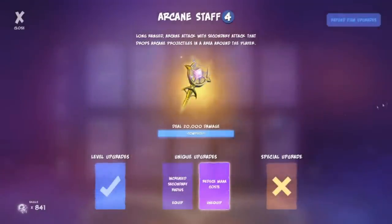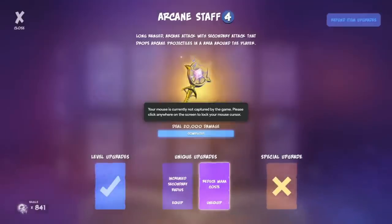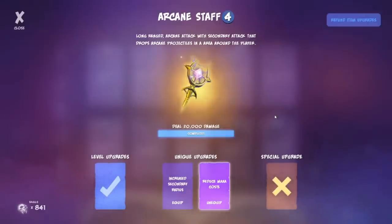The first weapon on our list is the Arcane Staff. It does arcane damage. The Scepter of Domination is also supposed to do arcane damage, but I was having trouble getting it to apply the arcane debuff the same way the Arcane Staff does — where elemental sources do bonus damage to enemies affected by the arcane debuff. Both say they're arcane attacks, so the Arcane Staff is technically the second arcane damage weapon.